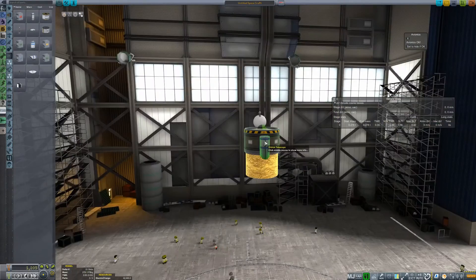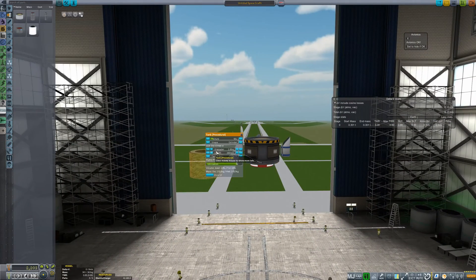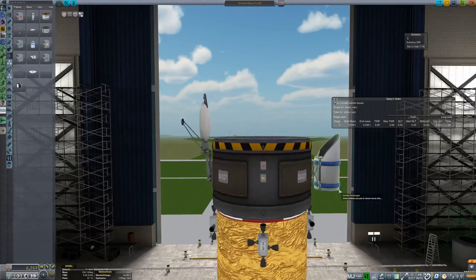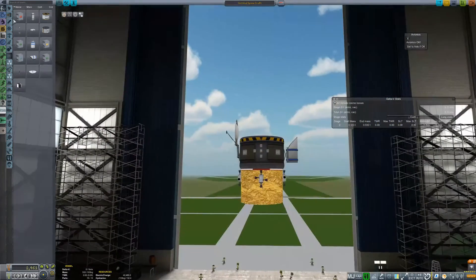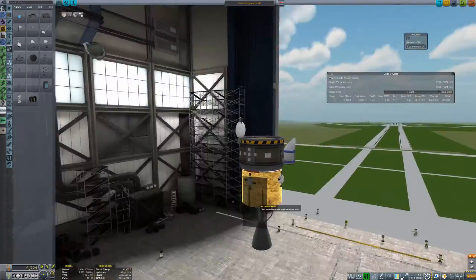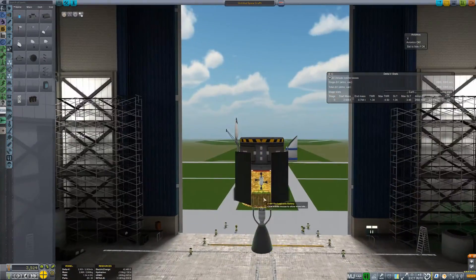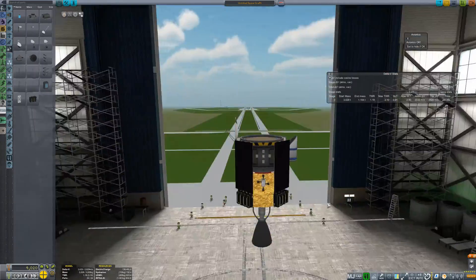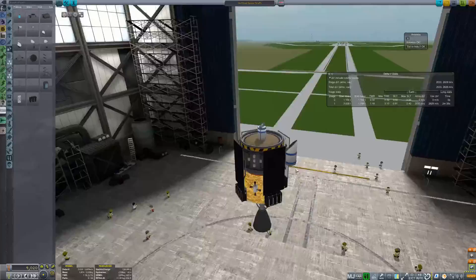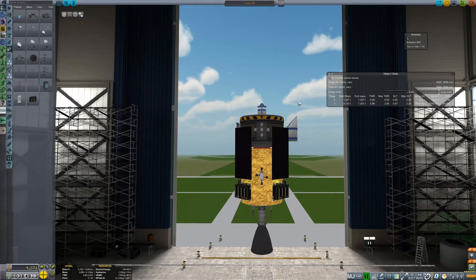Our payload is very similar to the probe we sent on the lunar flyby mission. We are able to add some additional science experiments and solar panels, and we are able to share all these elements of the sensor.